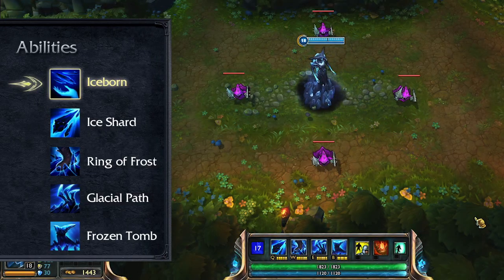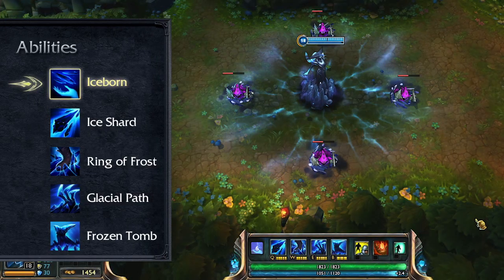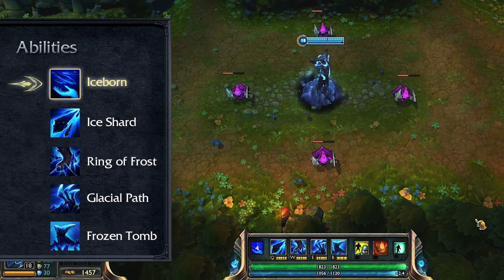Iceborne is Lissandra's passive, giving her an occasional free spell cast. Each time one of her abilities hinders an enemy's movement, Iceborne's cooldown is reduced by one second for each enemy affected.